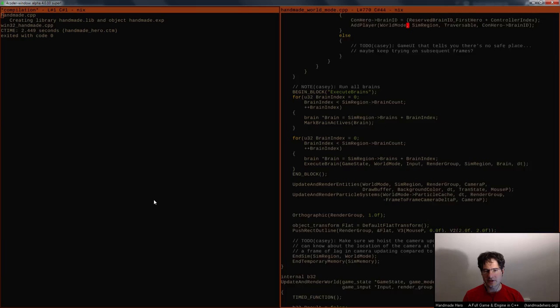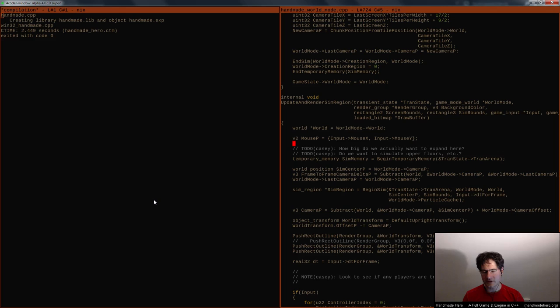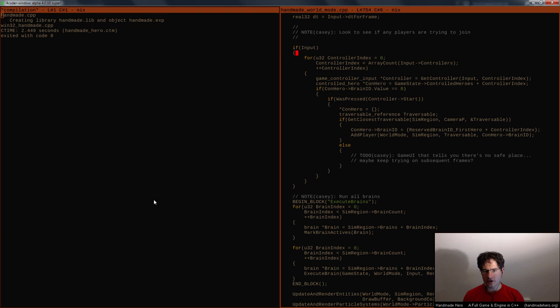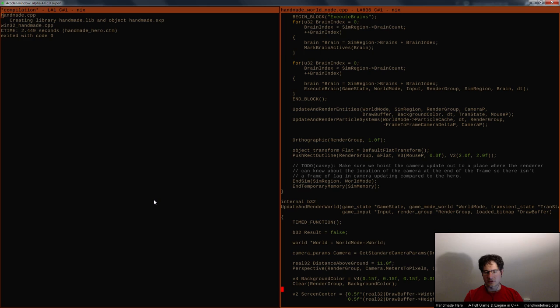Things are a little dicier than I'd like, because update and render are baked together. There are situations where if we wanted to do an update without any rendering, it would be a little unusual. Also, there are things like player input handling — we don't really want player input to be considered every time we update a sim region. We only want to do that for the sim region that the monitor is actually viewing, because you're not supposed to be interacting with sim regions that are getting simulated off screen.